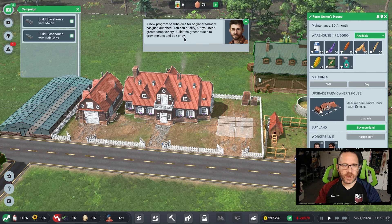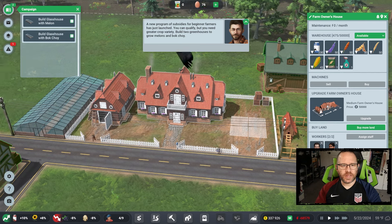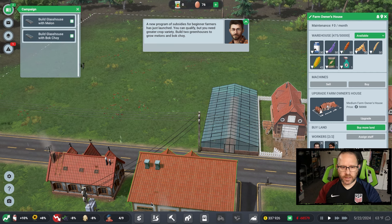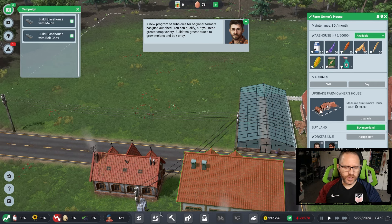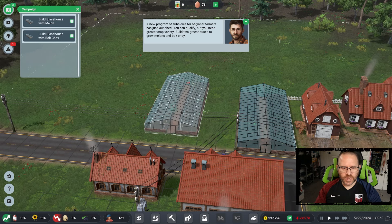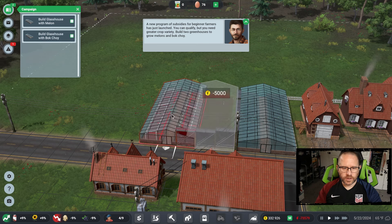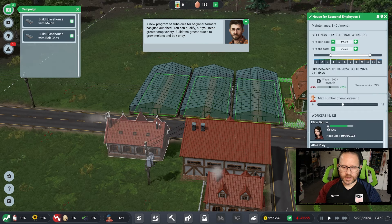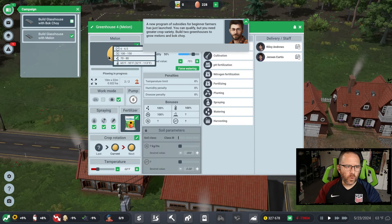Next up: two more greenhouses, again with that circling-back approach to make sure you know how to do things yourself. We need to grow melons and bok choy in two more greenhouses. I'm not setting up the most efficient space, more just getting through chapter one's tutorial. Build two greenhouses, speed things up, get it done. Let's also add a couple more seasonal workers. We definitely want to warm things up a bit for the melons — we're at the bottom end of the temperature range.